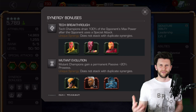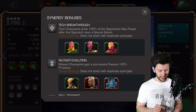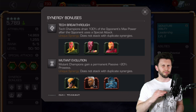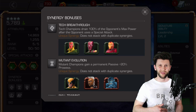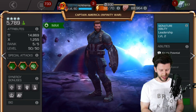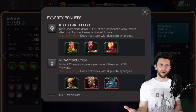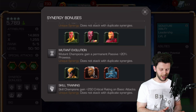With regards to synergy bonuses, there's a few hits and misses. I like the idea and will be playing about with Iron Man in particular — tech champions drain 100% of the opponent's max power after the opponent uses a special attack. This really implies that what you can do with Iron Man is build the enemy up to maybe close to an SP2, and then as soon as they've done the special they then drain that power. That means the enemy is going to start from scratch with regards to building power if they had extra or reserves. That can be quite handy for going up against Hyperion because of how frustrating he is with regards to the extent of power gain.